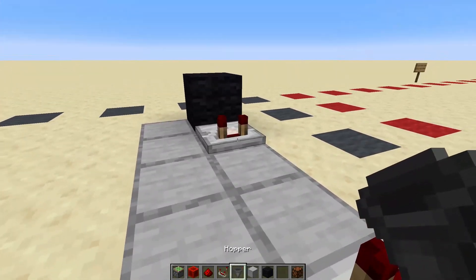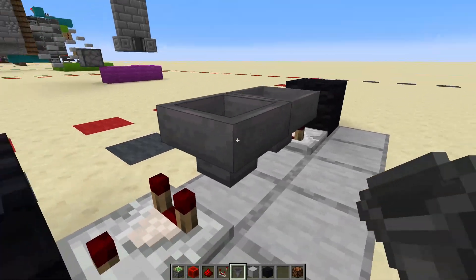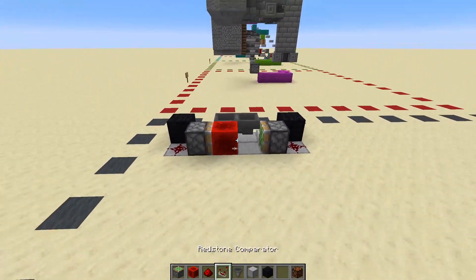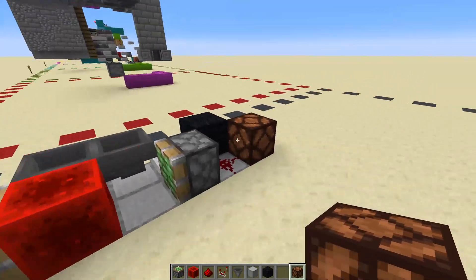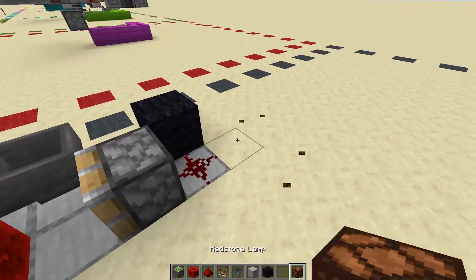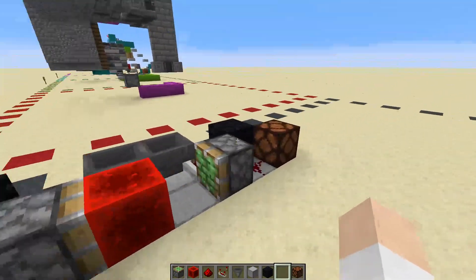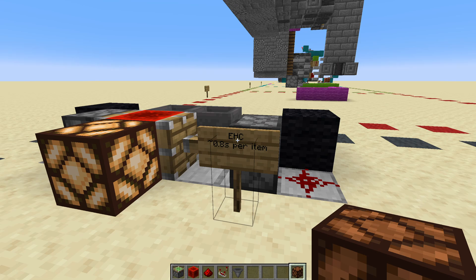We're going to start off with the simple Athonian hopper clock. The Athonian hopper clock is one of the earliest designs in the game and it is stupid simple. This right here is all that goes into an Athonian hopper clock, plus the items, and then a lantern if you want to make sure you're getting the proper output at the proper time. The Athonian hopper clock has a timing of about 0.8 seconds per item.